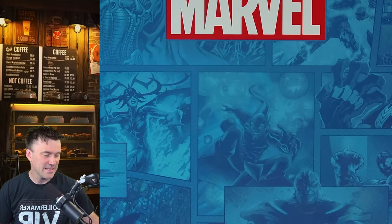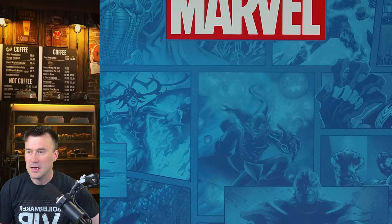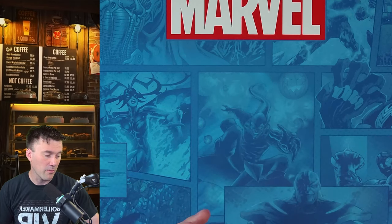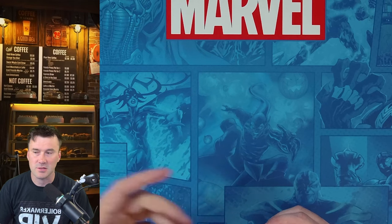The very first thing we have to do with Marvel Champions is select our identity. This is on page 43 of the 1.5 rule book — it's Appendix 2, the setup section — and we're going to go through this step by step. If you need a copy of the 1.5 rules, it will be linked below, and it's also on Fantasy Flight's website.